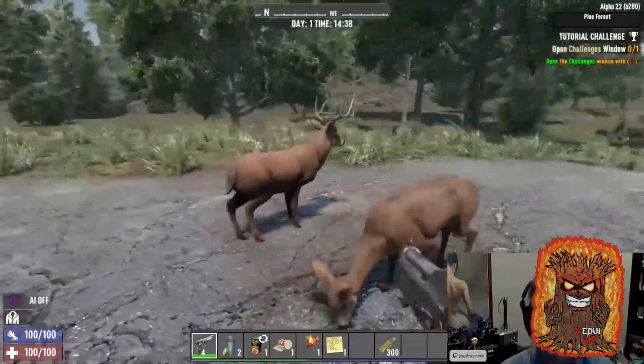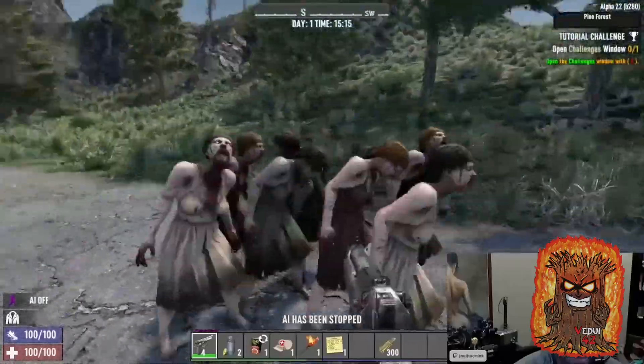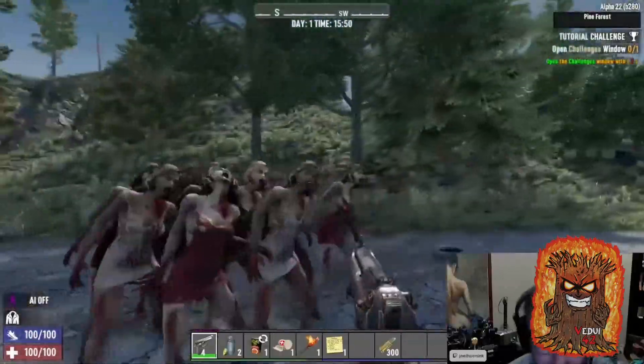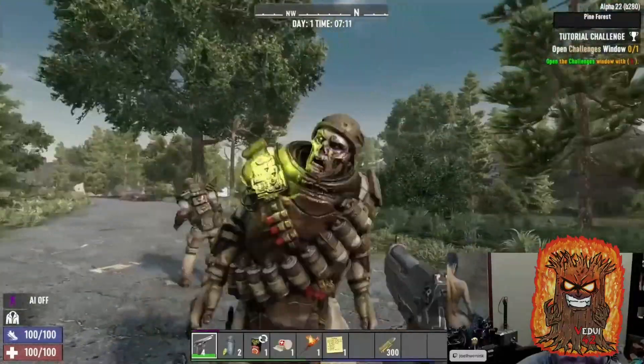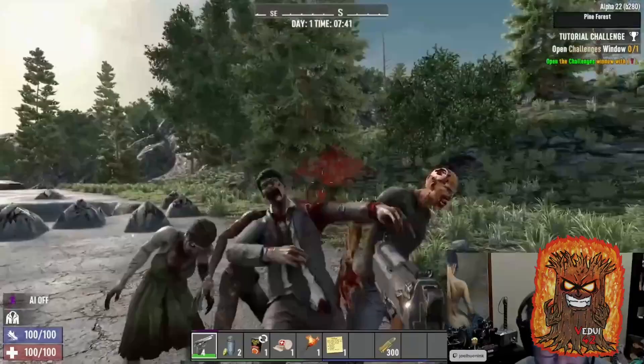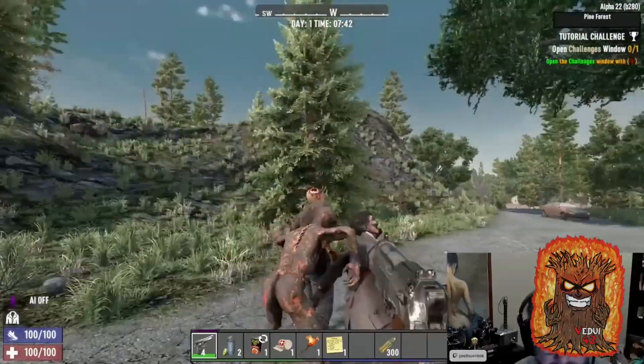Moving on to mobs: new staggered demographics, better fur, and variants of the zombies such as Tom Clark, Steve, Hawaiian, and Party Girl — and we even got to look at the new demolisher. Explosion effects are definitely better. There has also been work on dismemberment, though I couldn't quite tell the difference myself.